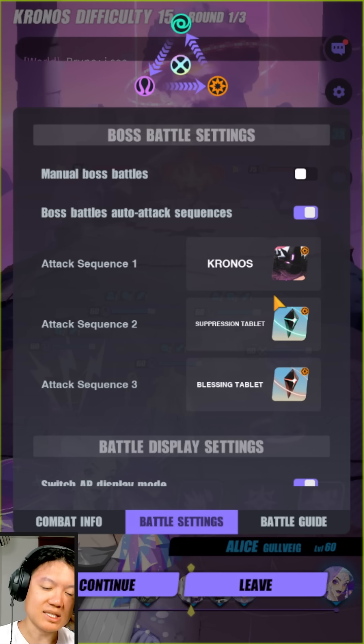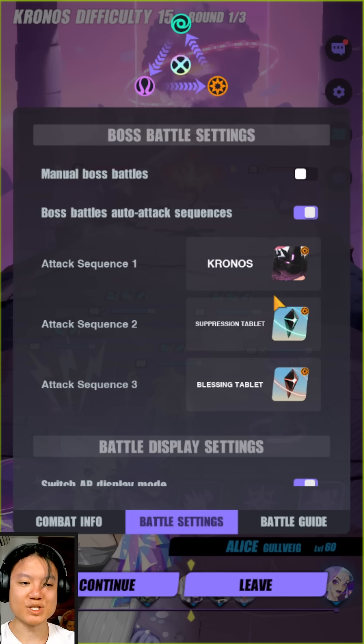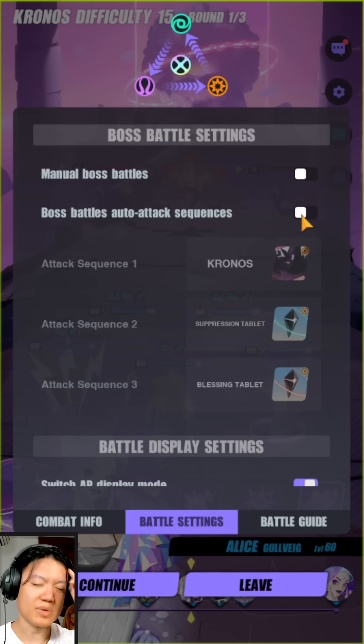The change to blitz is that it will now follow this same priority format. Some players wanted to target one of the tablets first before targeting Kronos himself, and now that's been implemented into blitz. Blitz will no longer just automatically target the boss 100% of the time — it depends on your specific selection. Honestly though, it's kind of redundant.